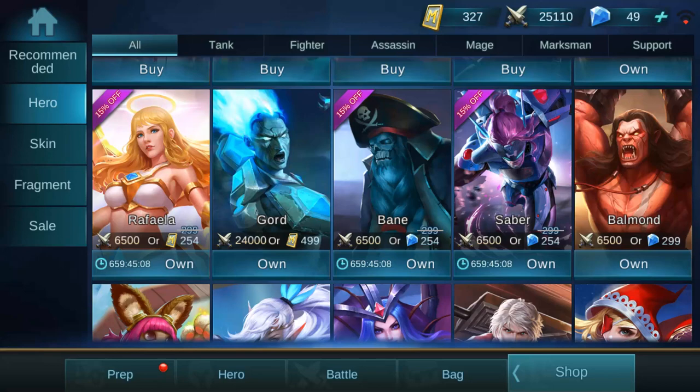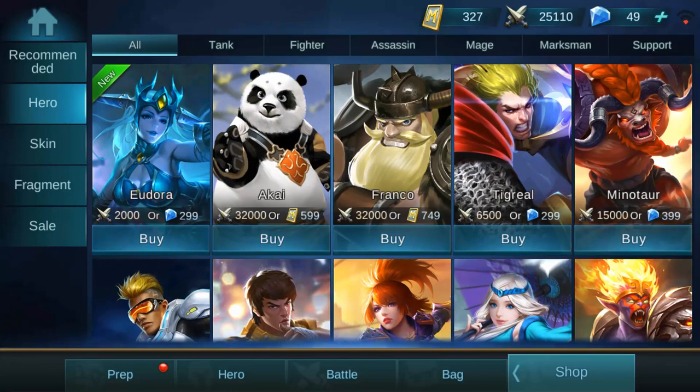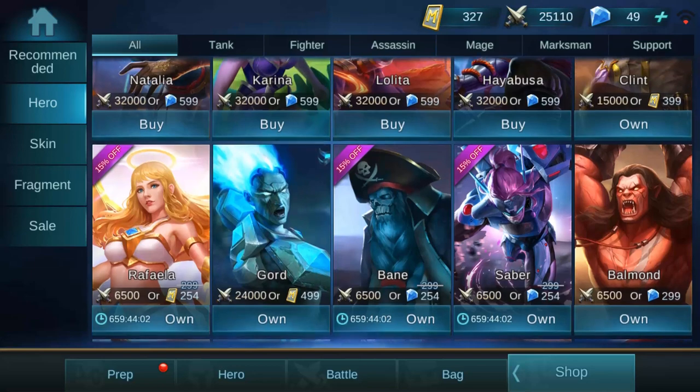You want to get some variety, especially if you're wanting to do ranked quickly. Since you already have one ranged ADC and one fighter, you need to either pick up one tank or a magic dealer. On newer accounts they are having sales, so you can get a variety of heroes like Tigreal or Minotaur for rather cheap, as well as Adora. Bane is also always really cheap to pick up — you just have so many different options.